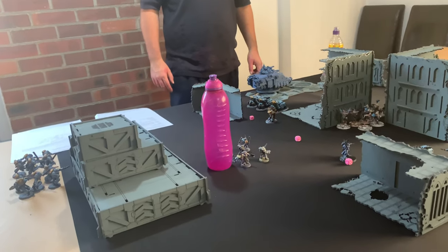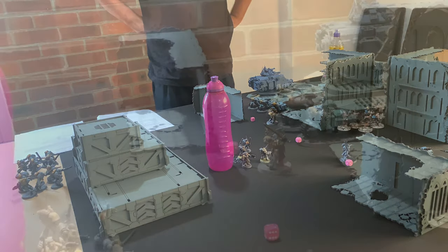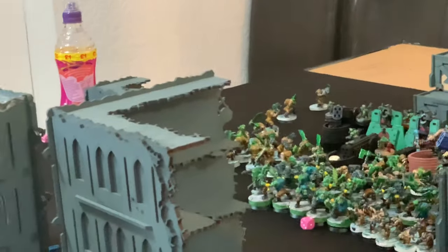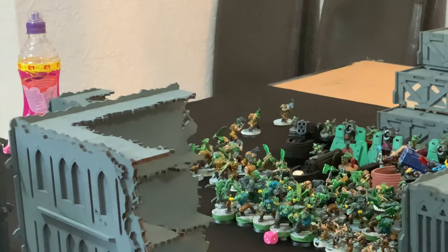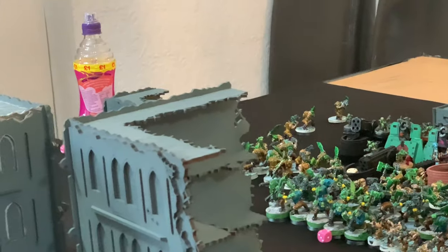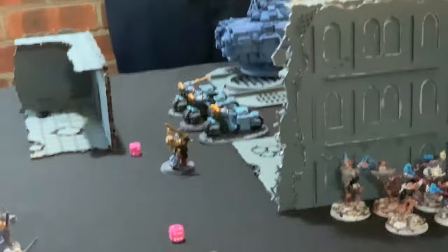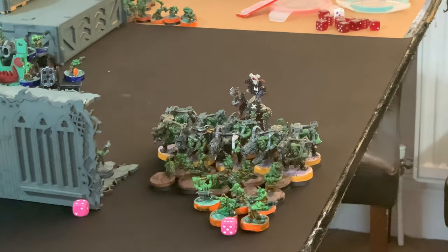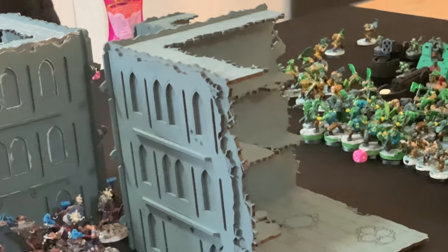There was no psychic phase as the Ruin Priest is in deep strike. In the shooting phase, the bikes shot into the gold Gretchen and did some damage. The tank and MET gun targeted the Gretchen — the MET gun took two wounds, and the Gretchen lost all but one model, which would go to morale. The Storm Bolter from the drop pod shot into the Orks but did no damage — they made their saving throws.